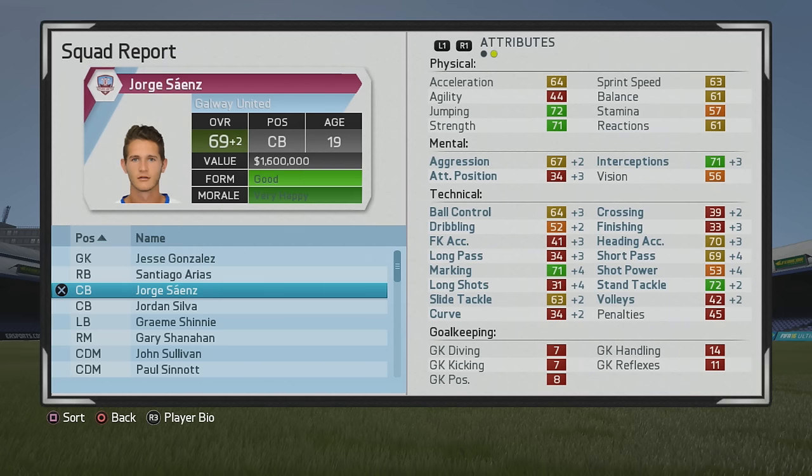End of year 1, up to 69 overall. Aggression getting a boost, big boost to his marking and stand tackle which are both in the green now. Short pass is up there to 69 as well, pretty solid 70 heading accuracy, which is pretty good statistics at the moment as we continue to move on.